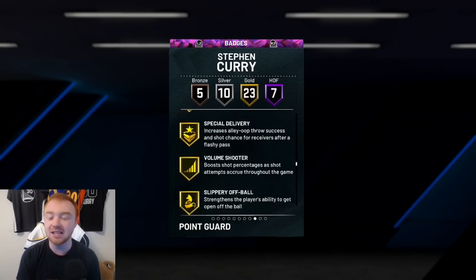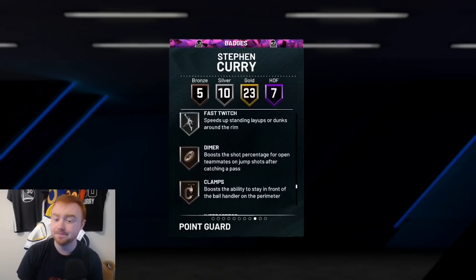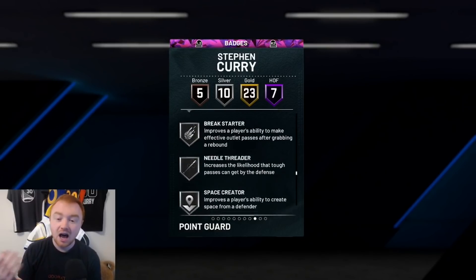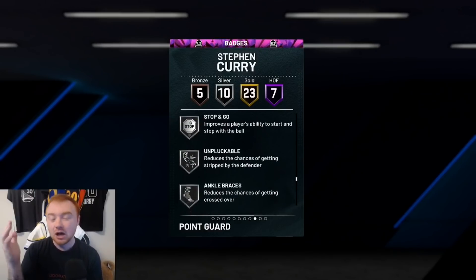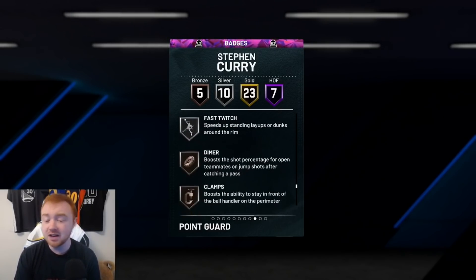For your point guard, other important badges are Quick First Step, Clamps, Dimer, Floor General, Unpluckable, and Bullet Passer. Bullet Passer is really helpful because you need to be able to make quick reads and quick passes, and it definitely helps when you're not just lofting the ball. Hyper Drive is actually good too — it increases dribble skills while on the move. Quick Chain is really good as well. Unpluckable is really good — it prevents people from just spamming square against you.